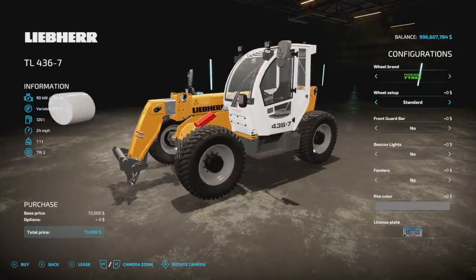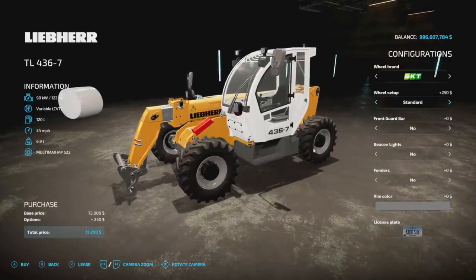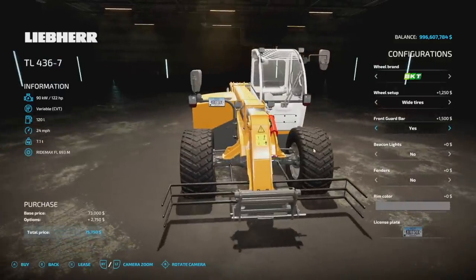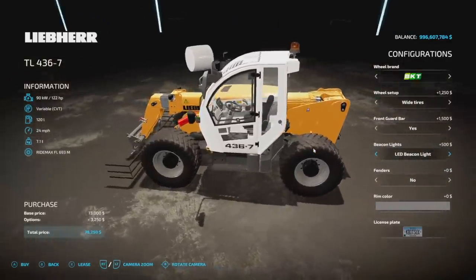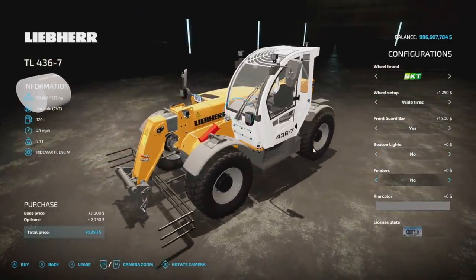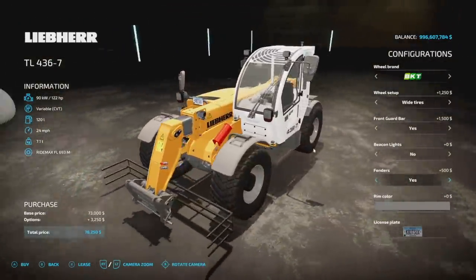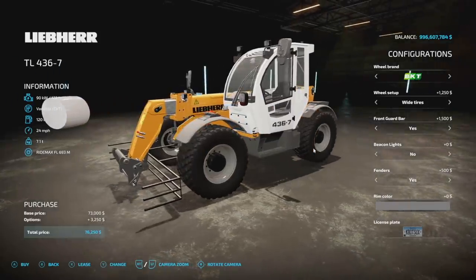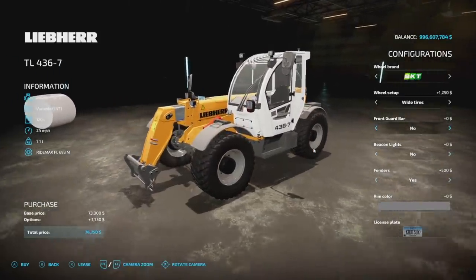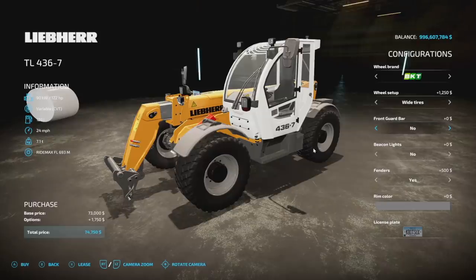We've even got a couple of different Nokian tires. You can use it like a loader-type machine if you want. A front guard bar — yes or no — will help with bales and keeping stuff out of your way. Beacon lights: default or LED, both rotate. Fenders: yes or no. Rim color: gray or yellow for construction or farm work. That's the Libra TL4367 — my favorite telehandler in the history of Farming Simulator.